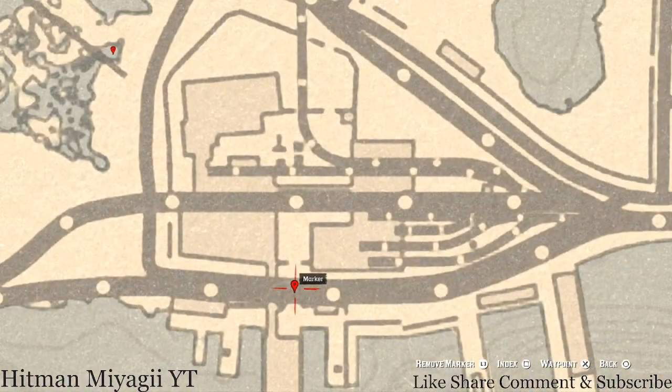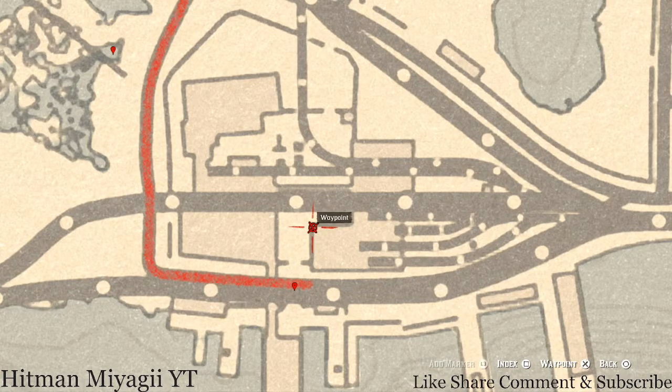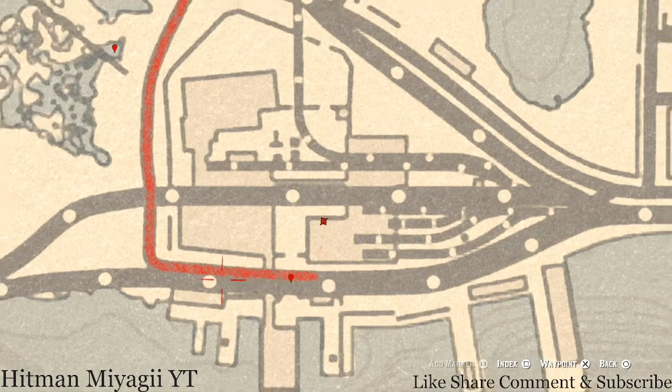Our next marker is underground in a tunnel. You will get an antique alcohol bottle — a Tennessee Whiskey bottle — which is on a crate in the middle of the tunnel. To get there, go through the gate right here, hop on this platform, and there's an entrance that looks like it goes into the building but actually leads you down and around to the antique alcohol bottle. Once you grab it, reverse and come back out.